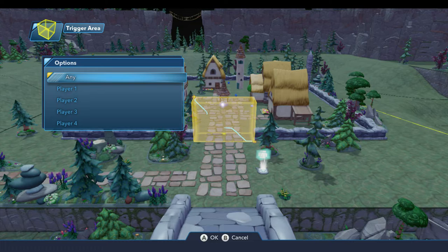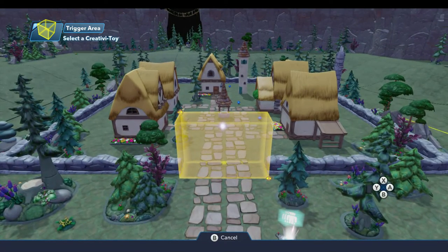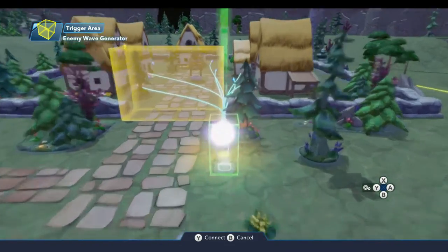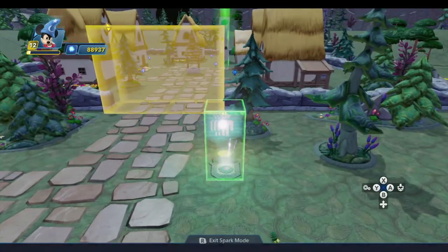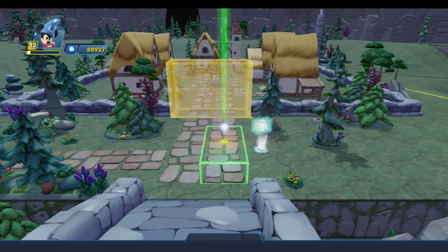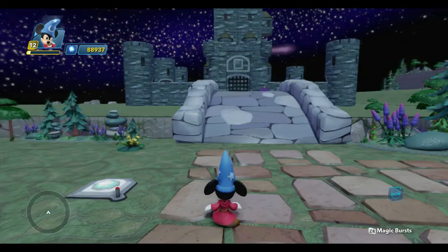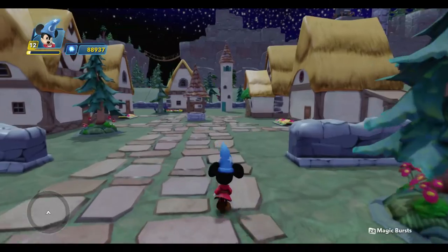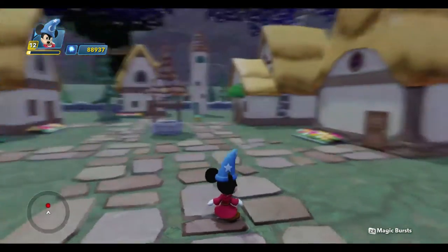I want this to trigger when the player enters this area — it could be any player. So when any player enters that area, I'm going to come over to my enemy wave generator and generate the wave. And so now if we come back out here, when we pass through this area, we'll have an enemy actually spawn in here. There he is.